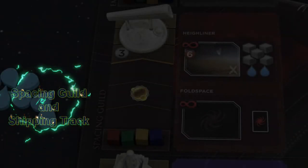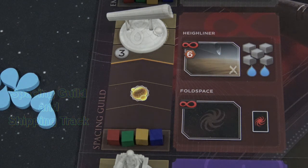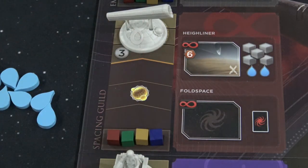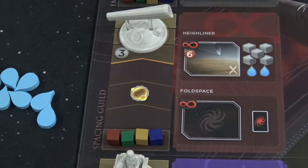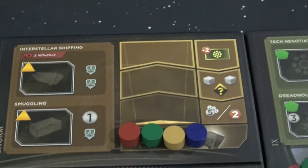So we just learned the basics of the shipping track. Now here is where I want to interject some cool strategy and tips to maximize the shipping track. One of the places that you can go on the game board is the spacing guild, and early on in the game you will have access to that space. You won't have enough spice to purchase a highliner and all the troops that go with it, but at the beginning of the game you want to focus on getting two influence so you can activate the interstellar shipping portion of the game board.